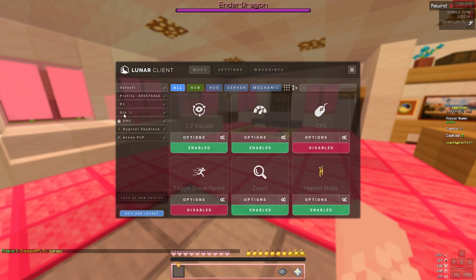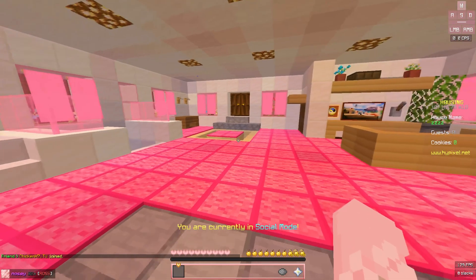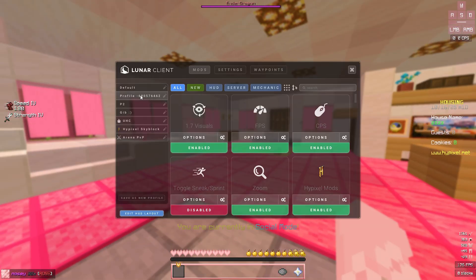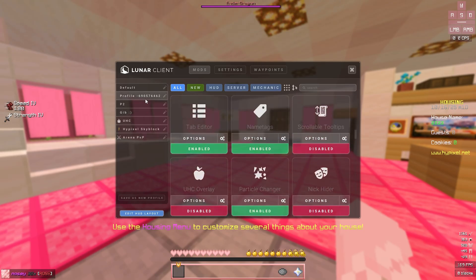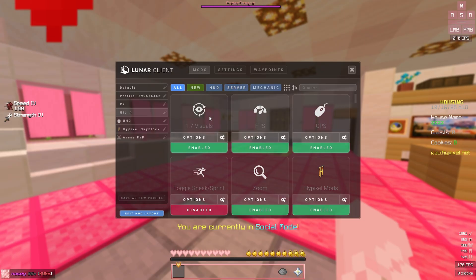That should be good now. If I go to this profile — 69057 — it'll show all of my profile settings. Just do a little check here. 6905 is the one that I imported, and this is my profile — there's no difference, they're all the same. If it doesn't work for you, I'm going to scroll through all of my settings so you can do it manually. I'll be doing the same for Bad Lion. I'll open all of the most significant modules in Lunar Client.